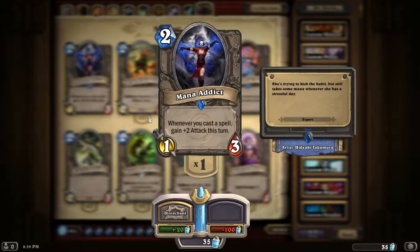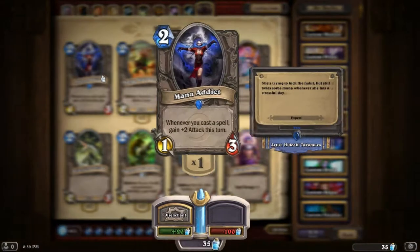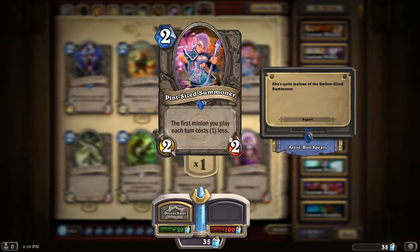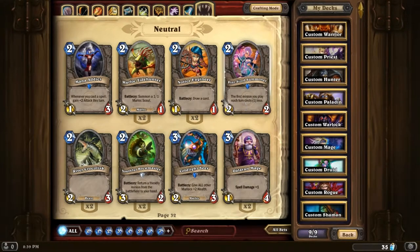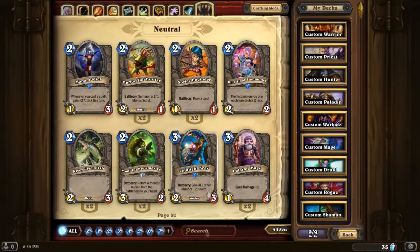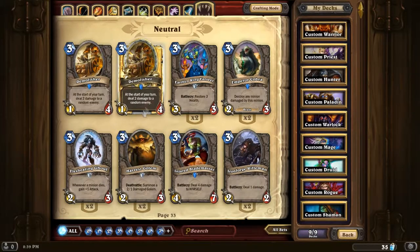Mana Addict - nice in a Mage deck, it could also be nice in a Paladin deck or even a Priest deck. That'd be good as long as you can keep it alive. Early game you could get quite a strong card but it's pretty weak and could go down easily. Summoning Portal - really nice if you've got a lot of high-cost minions and you want to get them out early. Coldlight Seer - if you have a Murloc deck this would be perfect, gives all Murlocs plus two health. Pretty powerful, because if you have a Murloc deck he's just asking for a Consecration and they all go down.